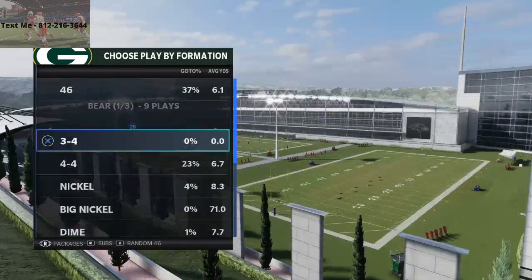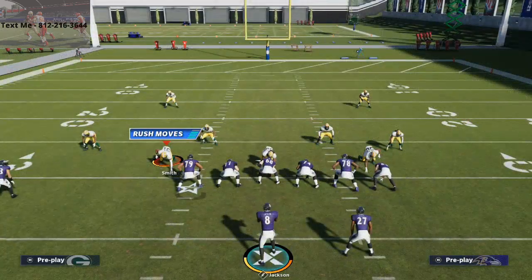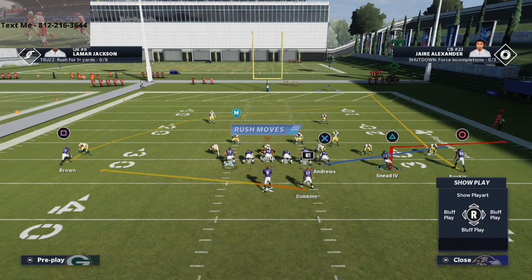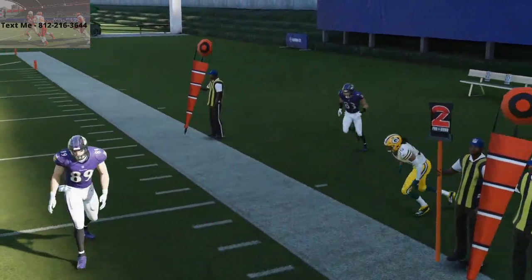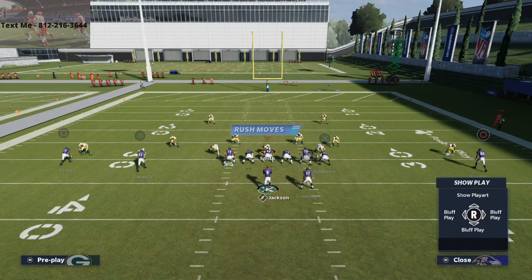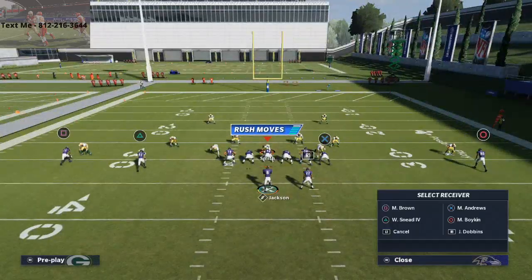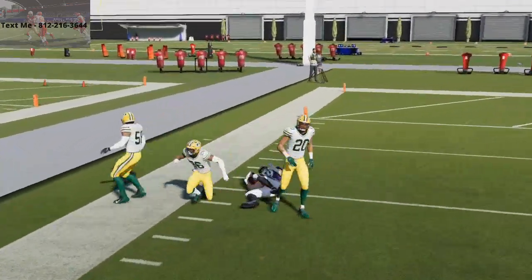Let's start with how this formation does against man-to-man coverage, because if you can't beat man you can't beat anything. In PA Read, there's a nice route to Willie Sneed — when you motion to the right, he stays on that slanted drag route and gets a little speed burst to the outside. I like to build a mesh concept around it by dragging Andrews over the middle. Willie Sneed and Andrews effectively create a mesh, and the better route runner you have, the better it works against man. Putting your tight end on a drag is great because it's an unbumpable route — Mark Andrews will do really well against man.